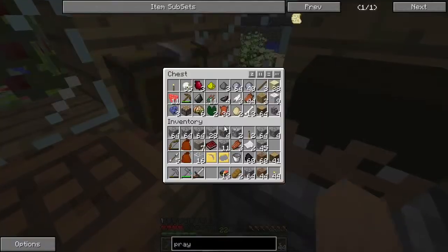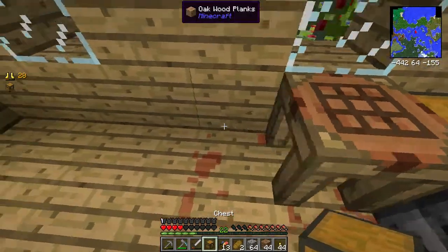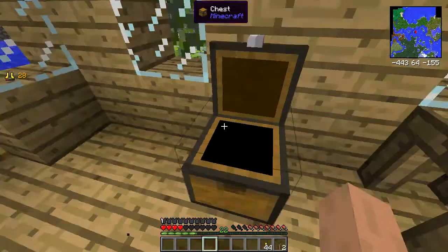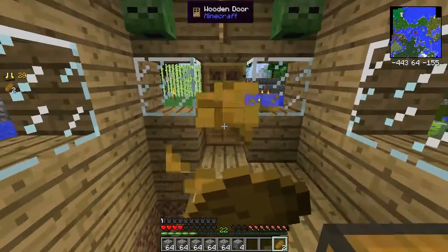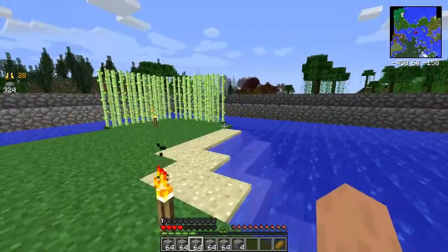I am definitely going to have to fix the stuff out there. What am I doing with logs? So what I'm going to do is make a chest, plop all my stuff in here - the luxury of being at home. I'll take the bread with me and make sure we have as much cobble as possible. I'm going to go take these walls all the way down.